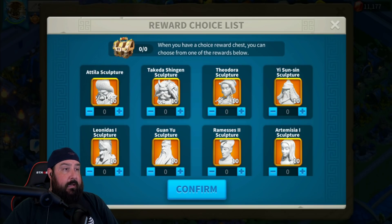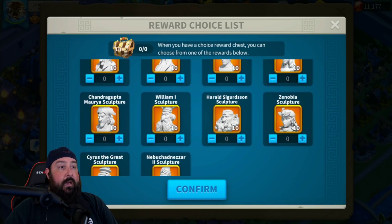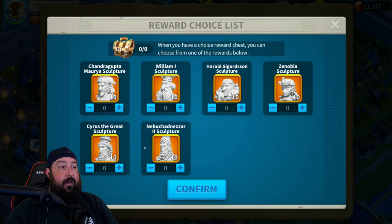There are only a few wheel-based commanders. You've got Attila — he's an MGE-based commander. You've got Theodora, Leonidas, Artemisia, Chandragupta, Zenobia, and Nebuchadnezzar right now, the way it currently sits. I had all of those on my main account except for Nebu.